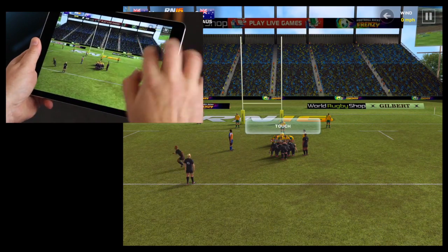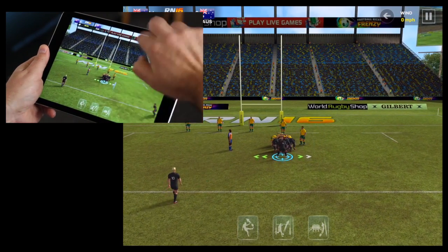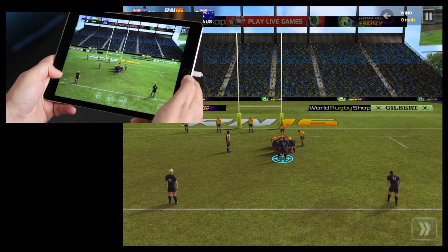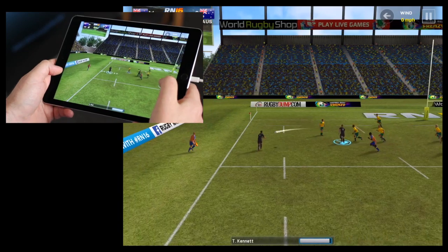Scrum. So you touch the screen and then you swipe up as hard and fast as you can to drive that scrum to get closer to the try line. Three attempts, and then you can pass the ball out and go for it, so you can get a final try to end the game.